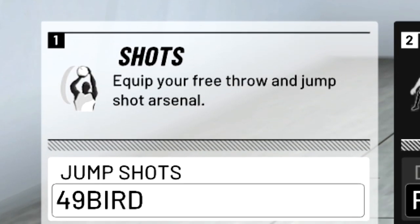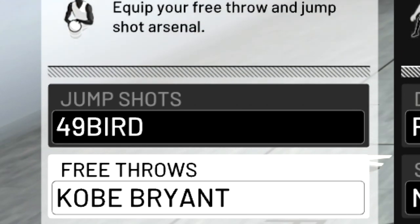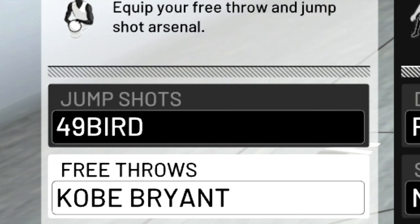To start, my jump shot is base 49 and release 1 and release 2 are both Larry Bird, and I do use Hall of Fame quick draw on that. My free throw is Kobe Bryant. I've been using that free throw since NBA 2K16 so I can time it really well. It's really easy to time.